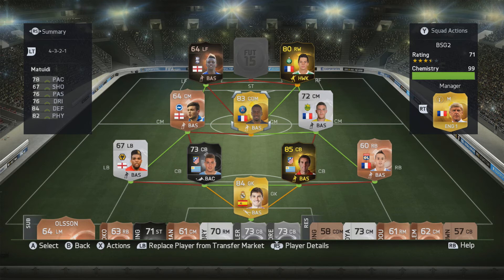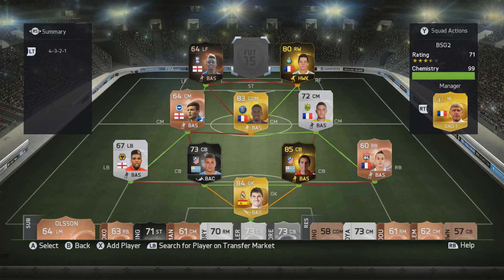Now, moving over to the striker position — it has to be someone in the Championship to get that link with Damari Gray, because he obviously can't have two dead links. I was suggested by Zan to use Cameron Jerome — he put him in the squad he made for me — but I like to use players that I like in real life, and I don't really like Cameron Jerome that much.